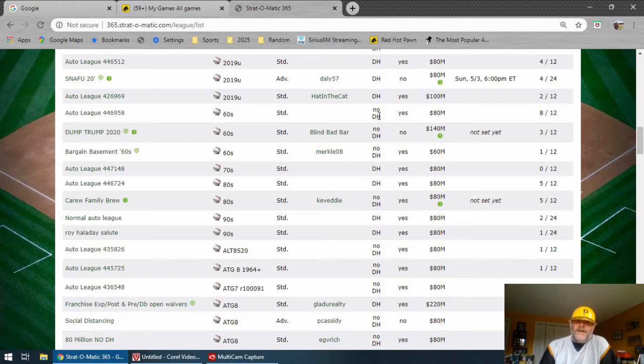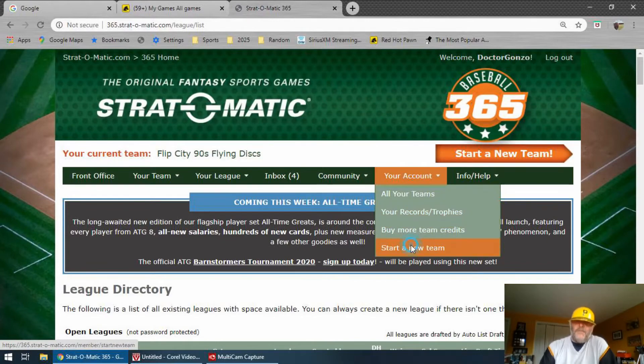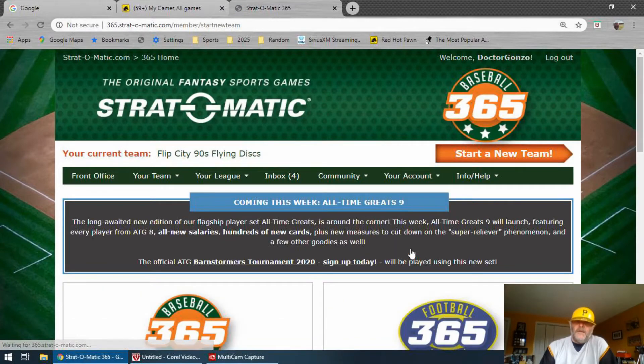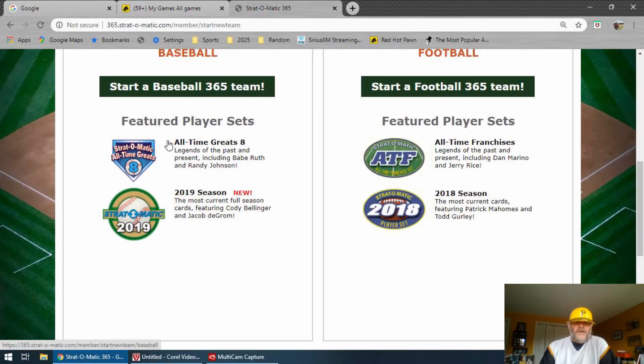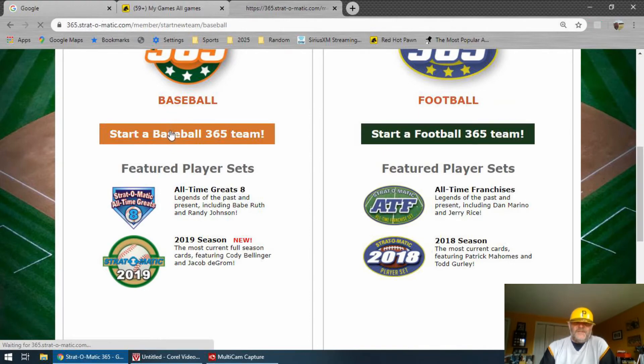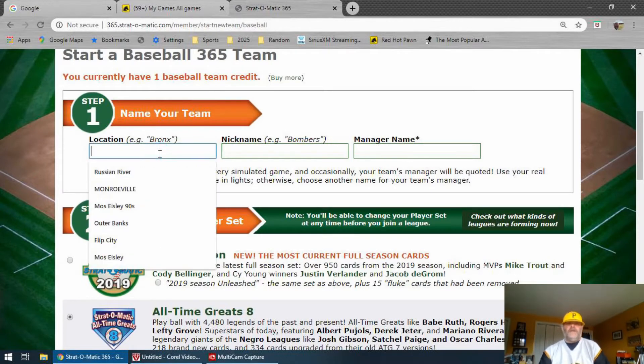So I'm going to create a team — no DH. Understanding the DH setting is very important too. I'm going for the 60s. So I'm going back up to the top here, my account, start my team. I'm going to hit "Start my 365 team." One baseball credit, location, nickname, and manager name is the first thing you start. I'm just going to make it pretty simple here.